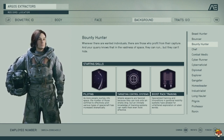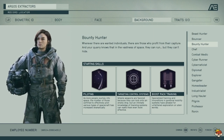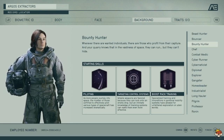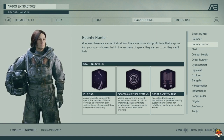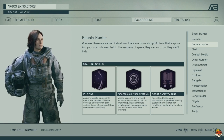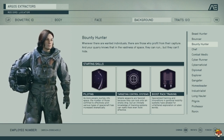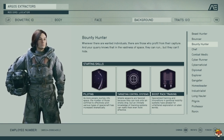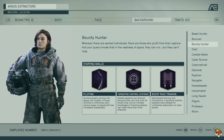Bounty Hunter gives you Piloting, Targeting Control Systems, and Boost Pack Training. Targeting Control Systems lets you take out certain parts of an enemy ship. Piloting makes you a better pilot. So if you want to do a lot of space fighting or build your starship, this is probably the best background — I don't think there's any better. You'll get into better perks and build a better ship slightly faster.